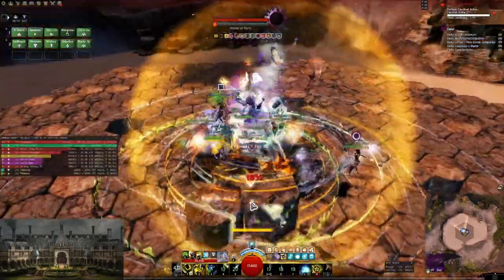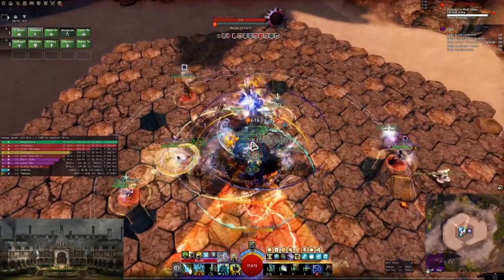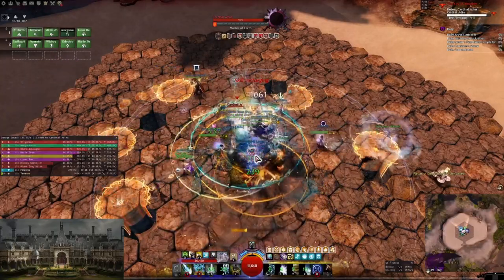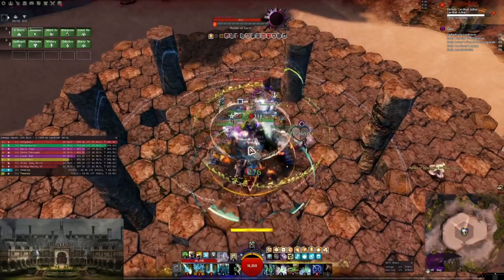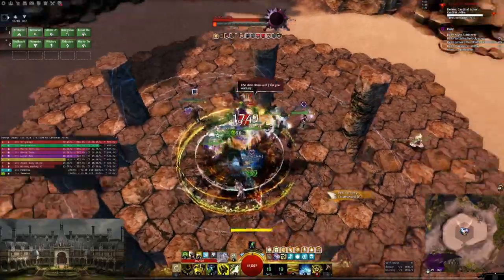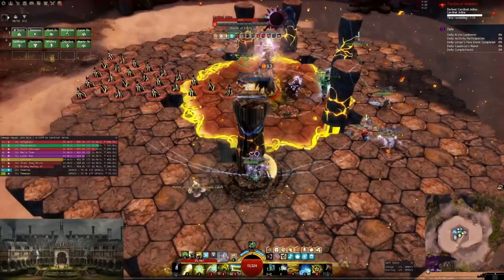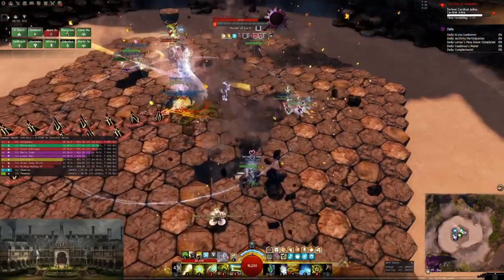Tanking is also always about being able to apply boons to your group. When you look at my spirit timing you'll notice that I'm giving alacrity out whenever the group is assembled at the boss, and I'm not giving alacrity when the group is spread out. So right now I use two spirits to give alacrity and then use two spirits again once we group up. I'm not using my spirits while we're hiding behind the pillar.